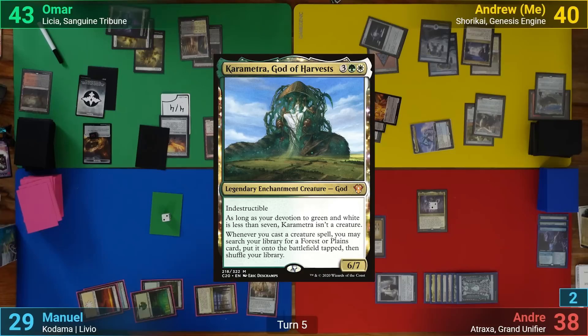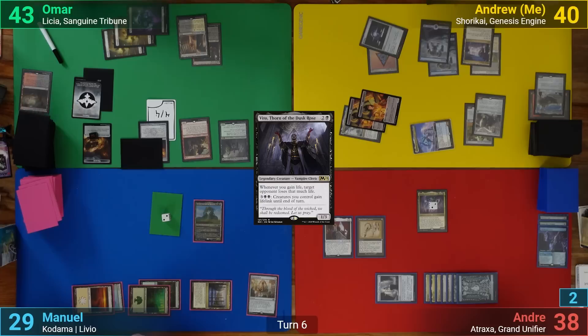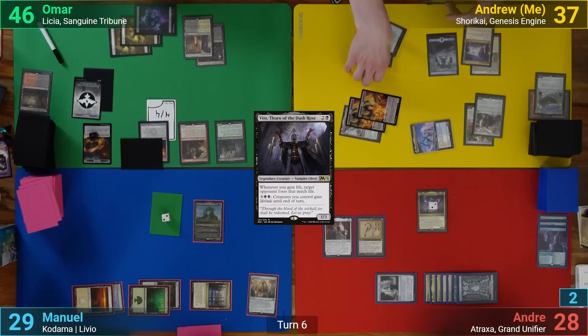Manuel draws and plays a Forest. He just casts Karametra and passes. Omar's main phase has Vido coming in, and he goes to combat, sending the face-down Nighthawk Scavenger at Andreas. Andreas takes the hit for a total of 10, and Omar gets to gain 3 life. This triggers Vido, and he has it deal 3 to me. With nothing else, Omar passes, and during his end step, I activate Urza to make a Soldier token copy of my Sol Ring.